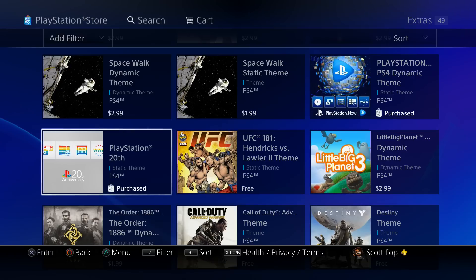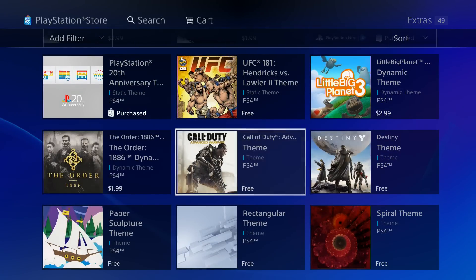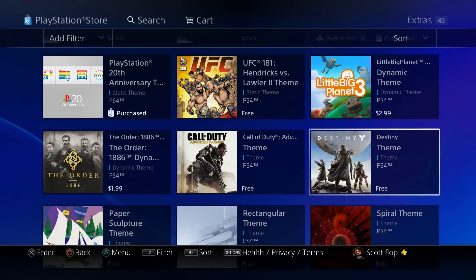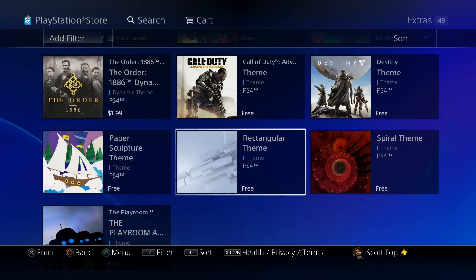I definitely recommend the 20th Anniversary theme if you haven't downloaded it already. I've downloaded that one, and Destiny was actually the theme I had before the 20th Anniversary rolled out. All the free ones I always download, because even if I don't use them they're always there in case I want them later. Once you hit download they'll always be in your download queue, but the PlayStation Store doesn't always keep them available, so keep that in mind.